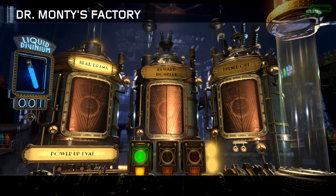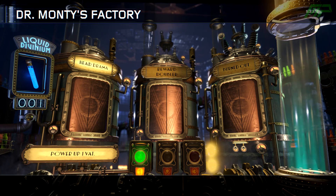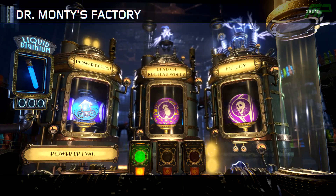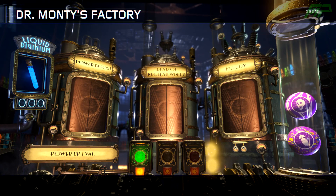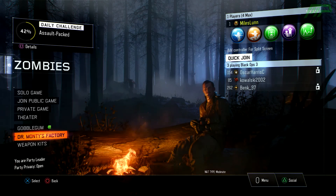We got Head Drama - that's not terrible. I think it does headshot damage for an entire round and gives you the points for headshots, which isn't bad on the high rounds. And on the last one we got Power Boost, but no Perkaholic. That is depressing. 51 Liquid Diviniums, 0 Perkaholics - just goes to show how rare they are and how hard they are to get.